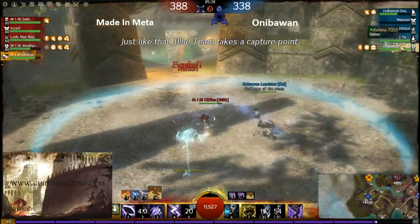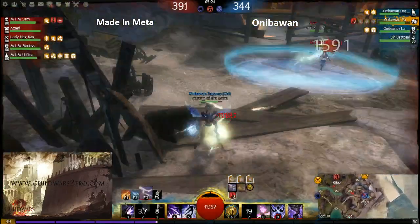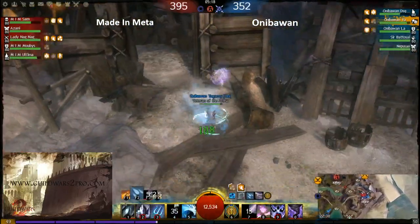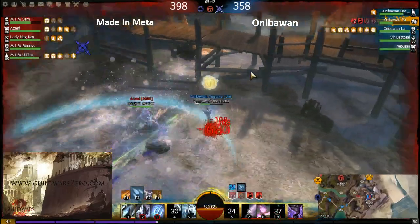Team Aniba One lost the middle completely. But the engineer — actually an elementalist — came to this point and decapped it. Well played by the elementalist! But now he needs to run away straight away, otherwise he's dead because necro and mesmer can cope with him alone.